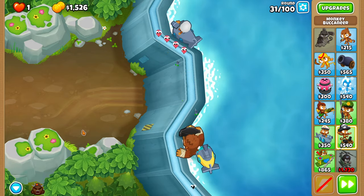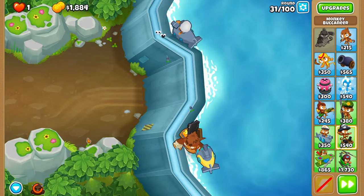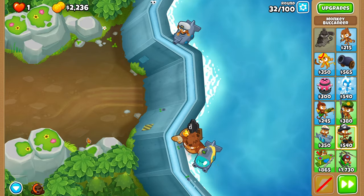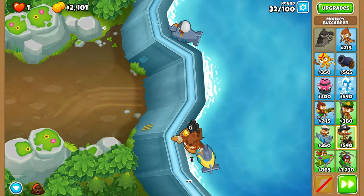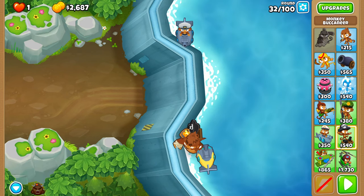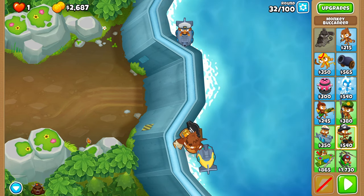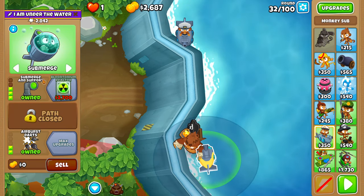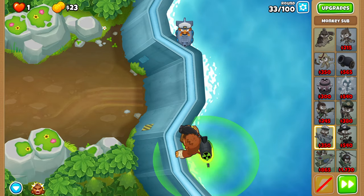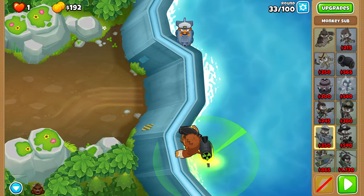For round 33, you want to submerge your bottom sub and upgrade it to Bloontonium Reactor as soon as you have the money — just spam the button. Once you've gotten it, the rest of this early game is completely free. There are only a few buttons you have to press — I think six total.